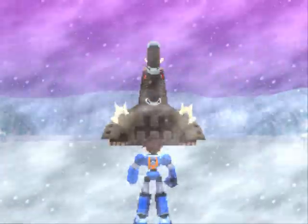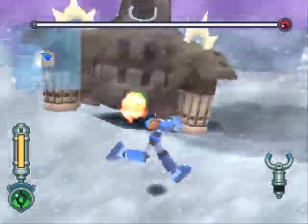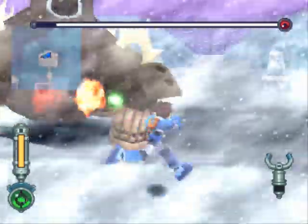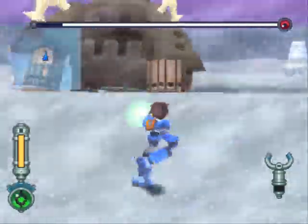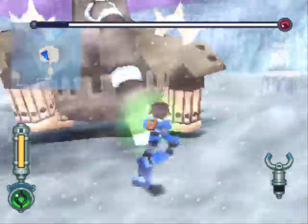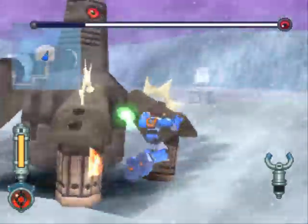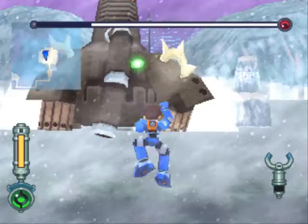Well hello there, Mr. Pachyderm. This is a bigger version of the one we fought earlier. First thing you notice is his life bar is ridiculously long. Basically, you want to keep circling. It has several attacks — one of them being a shockwave when it lands. You can destroy his tusk; as the tusk gets shorter, the ice shard tackle can start getting more wide and spread.